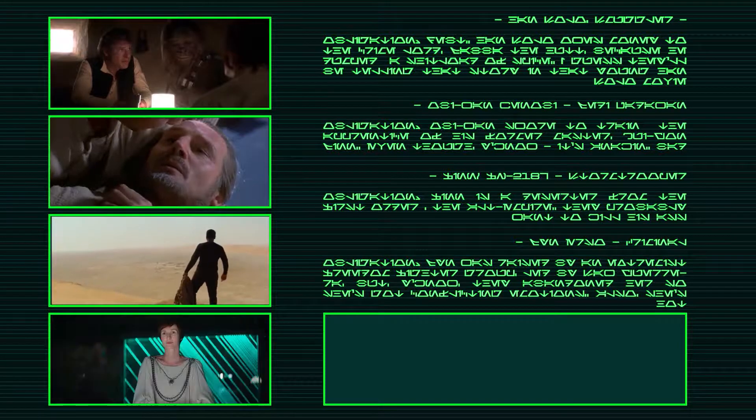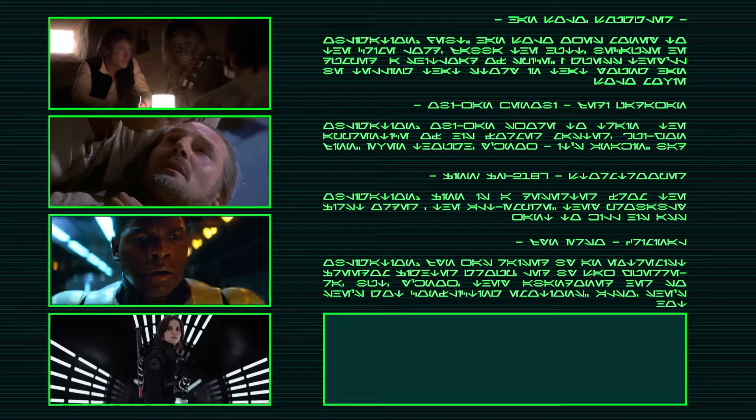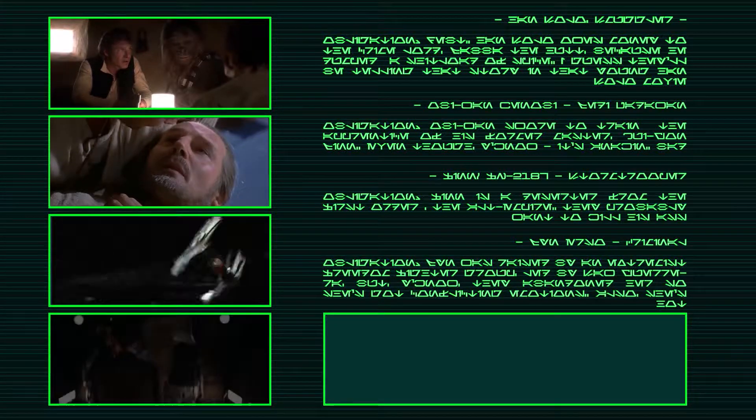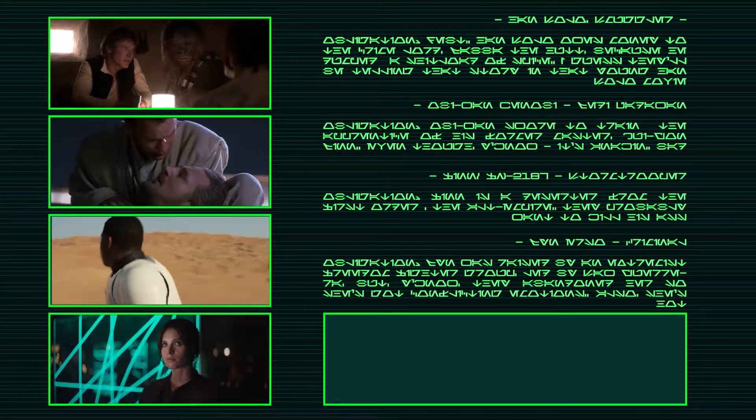In Edge of the Empire, each of these obligations has a numerical value, and that's all added up for the party. Han and Obi-Wan and Finn and Jyn wouldn't be an adventuring party together since they exist in different eras, but the idea is you'd add up the obligation scores for everyone in your actual party.